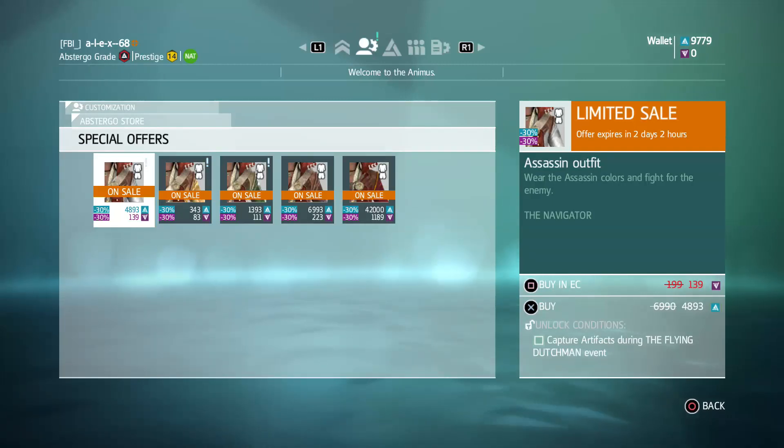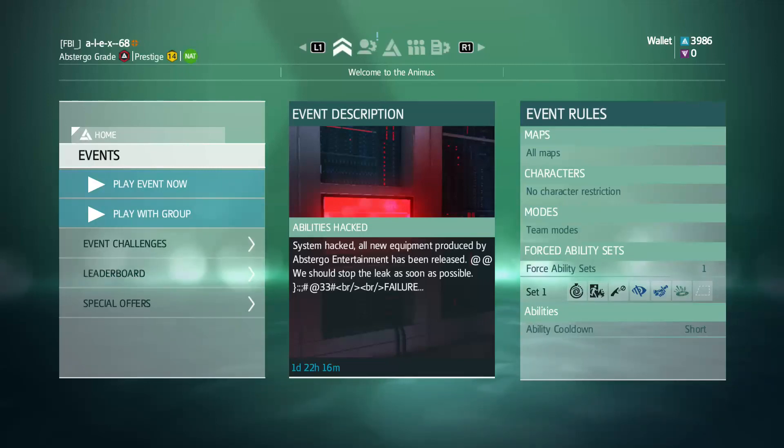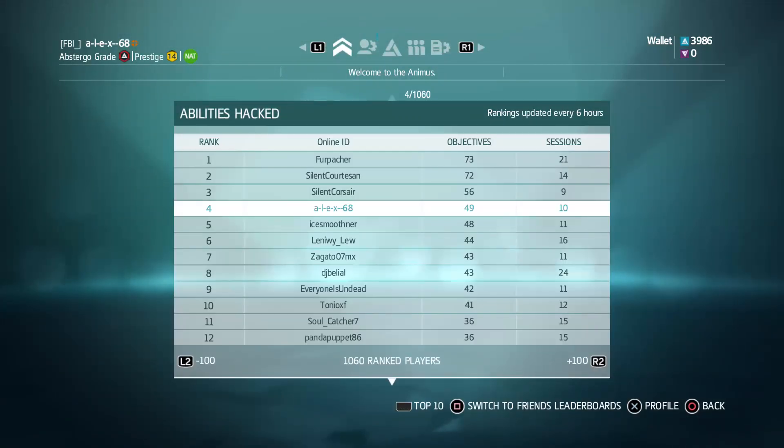There are some special offers in the Abstergo store — costumes for Navigator, all of them at a 30% discount. Not so many people are playing this event, but you can still find matches. The leaderboard updates once every six hours, so even around 20 sessions may not reflect immediately.